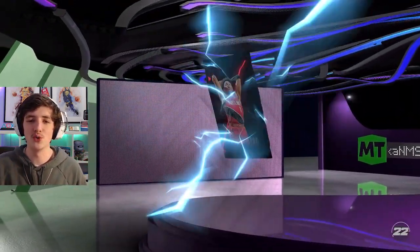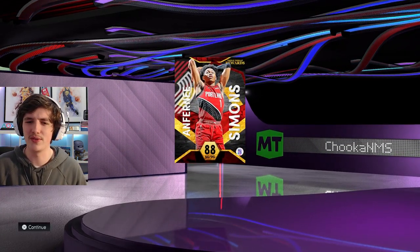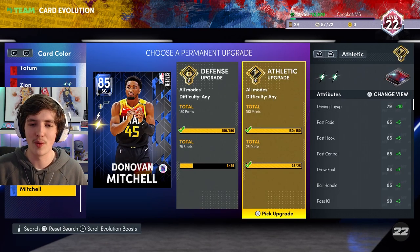From Triple Threat, we unlock Ruby Anthony Simmons — that was for winning 50 games. Anthony Simmons looks like an alright card to use, and I thought I might as well get all these starter cards out of the way.